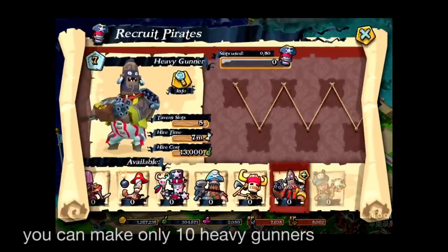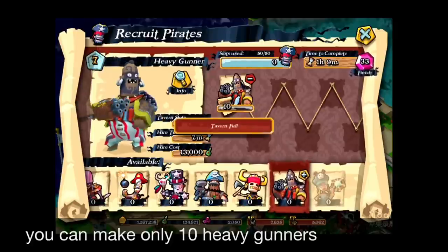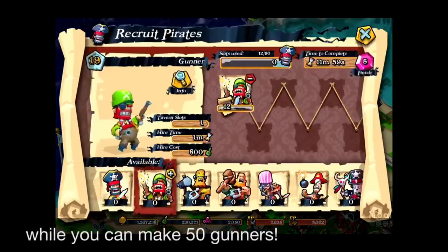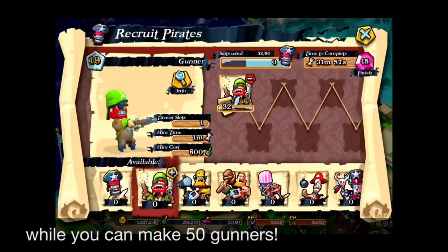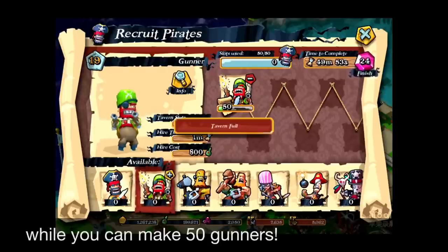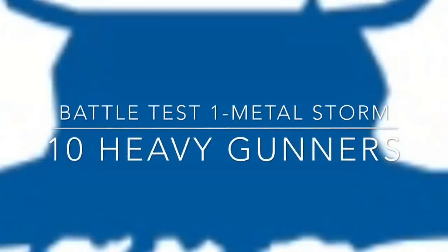As I mentioned in the previous video, you can make only 10 Heavy Gunners because of the tavern slot's limitation, while for the Gunners you can make 50, because the tavern slot cost is only 1. So it's about 10 versus 50, with special skills called Metal Storm and Stay on Target.